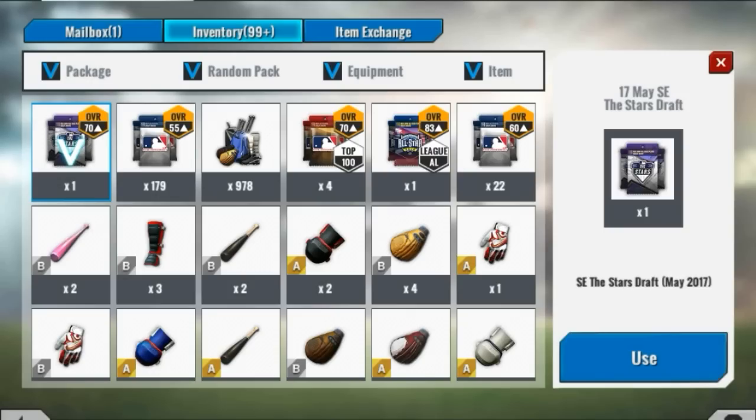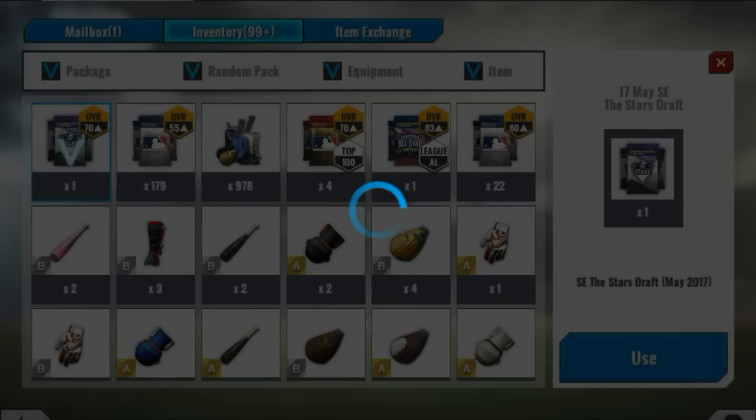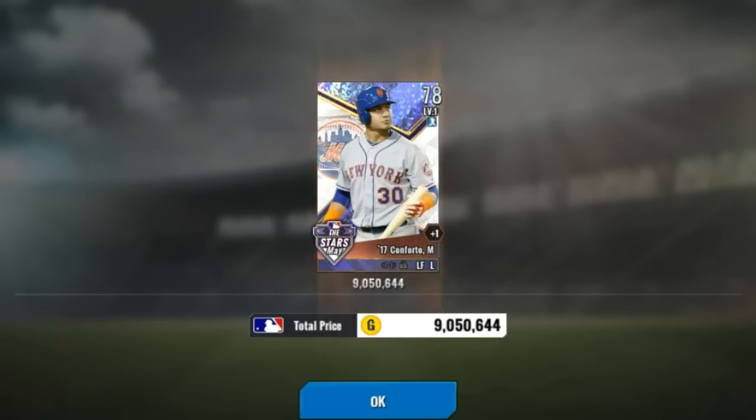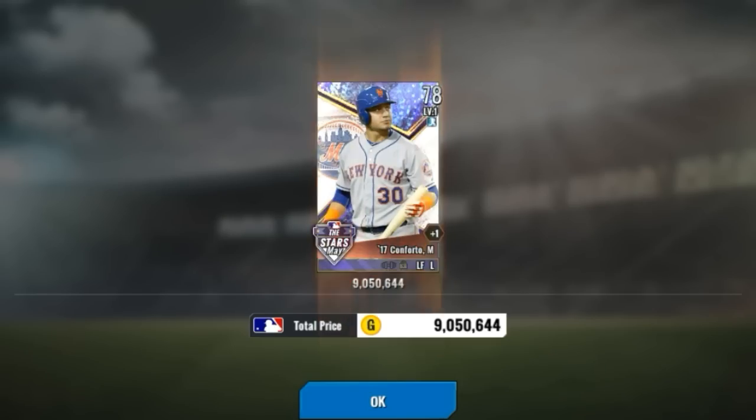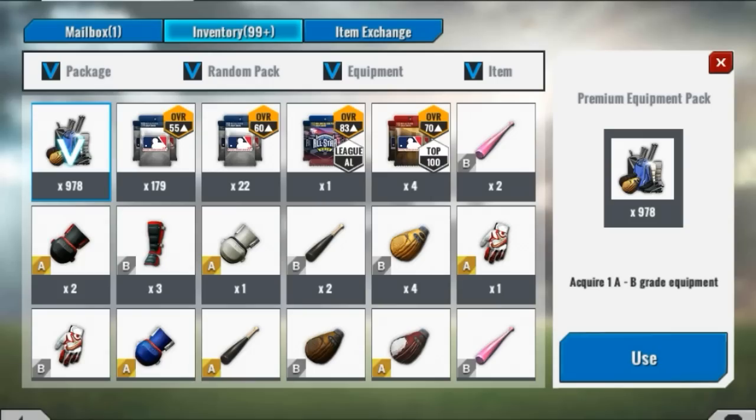I had to clear my inventory, so I went ahead and cleared it. Alright, I'm back now, that won't be a problem again. Sorry about that. Let's go ahead and jump into that star's draft. Michael Conforto. I honestly didn't even know that he was a star. That was one that I kind of overlooked altogether. I'm sure the market's flooded with him. 9 million. Nothing too phenomenal there.